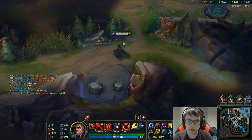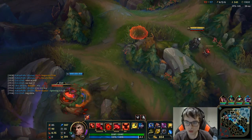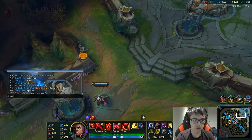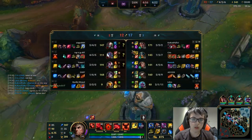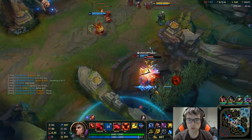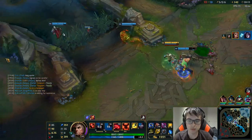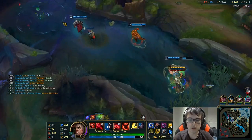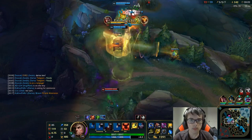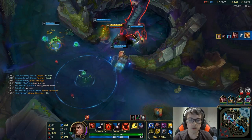I should probably be matching Yasuo and not Singed, because he has that banner. We don't know where any of the enemy team is, so we have to be really careful. I actually got that kill with the auto attack. We're going to look for Baron now since we just got a kill on their AD carry. That guy was just going in, but we hadn't even started the Baron yet, so there's no reason he should just run in like that.